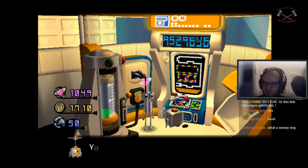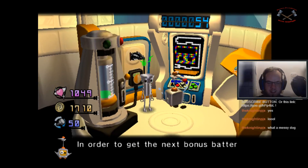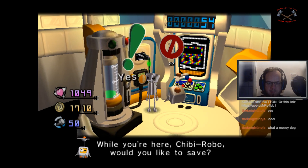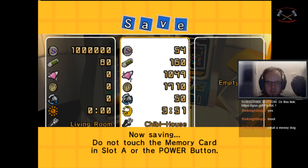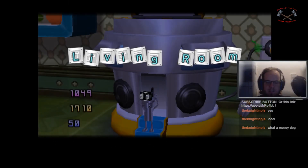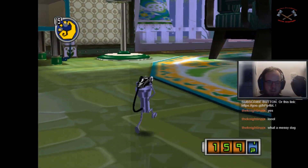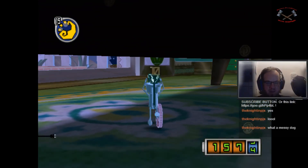Let's adjust our happy point system. Not top 50 yet. Sure, we've got the spoon. Middle of the night — first, I want to go outside because there's something I can do there now that I have the spoon.